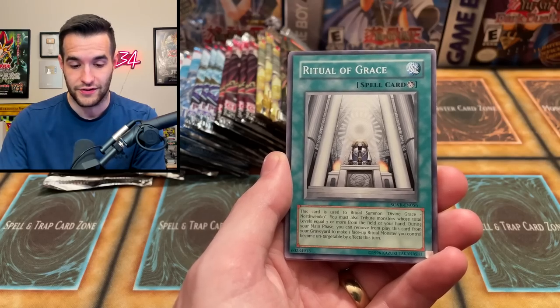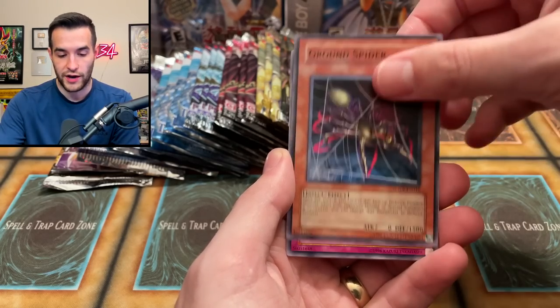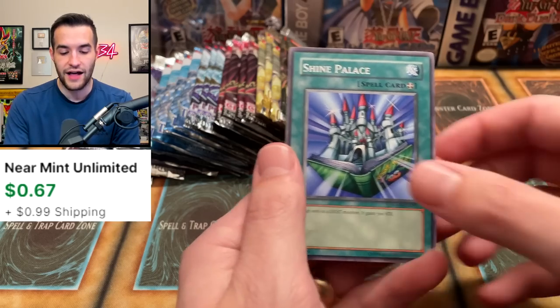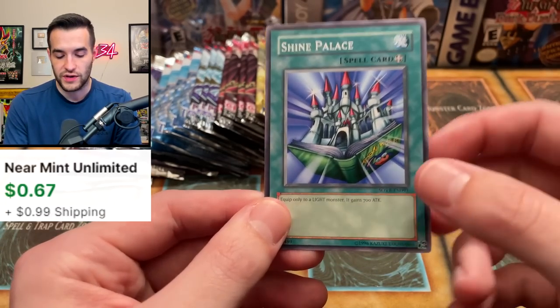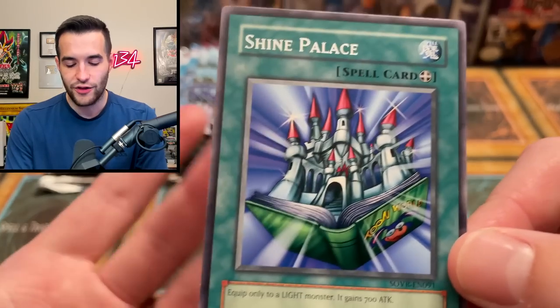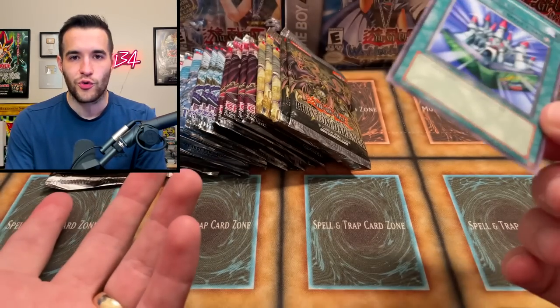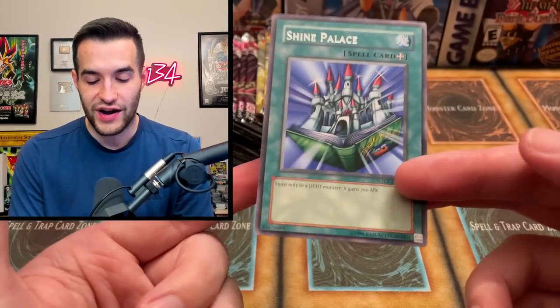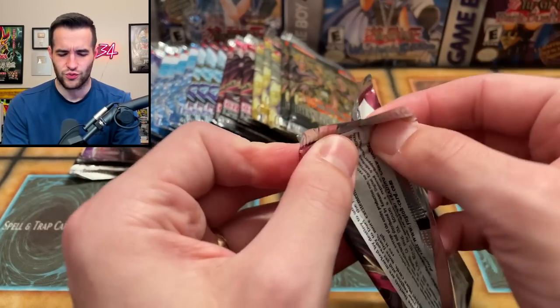Gemini Counter — that was near mint, not mint. Ritual of Grace, the Ground Spider, Spider Egg, so many spiders in the set, the Reptilian Medusa, Shine Palace. It looks like Tomb World but it's just a light equip spell — very confusing. Why does Stardust Overdrive have an equip spell? It's like 5Ds randomly has these weird old school cards like Gazelle the King of Mythical Beasts and Chimera — those are rares in there, which is really confusing. They should just be regular commons.